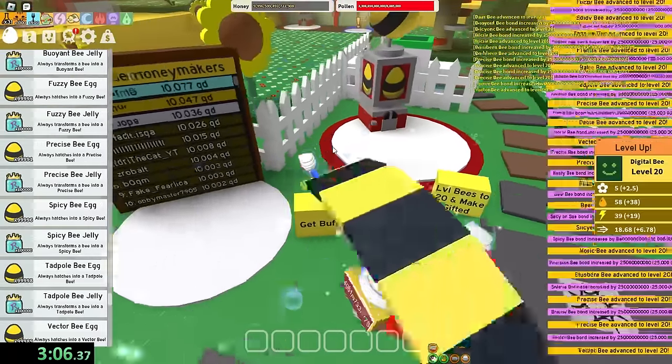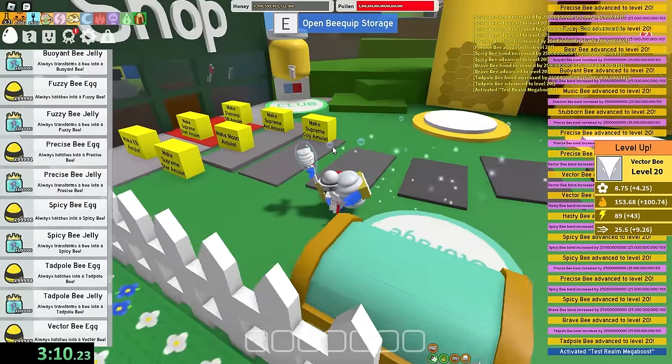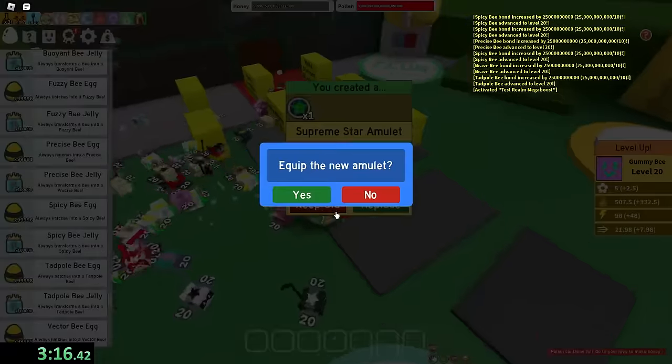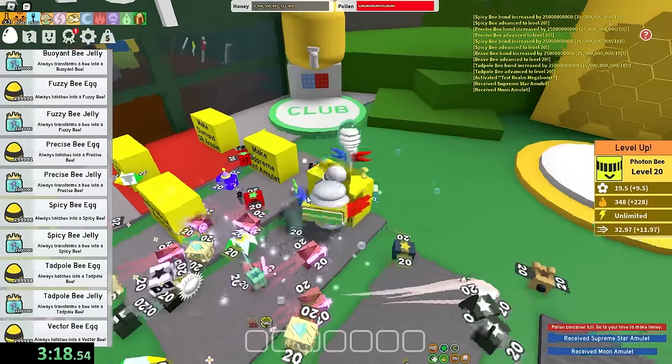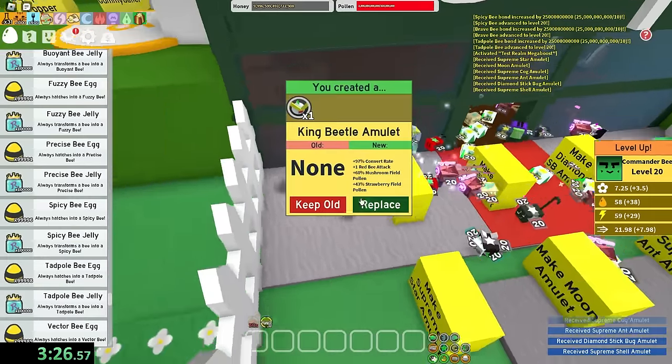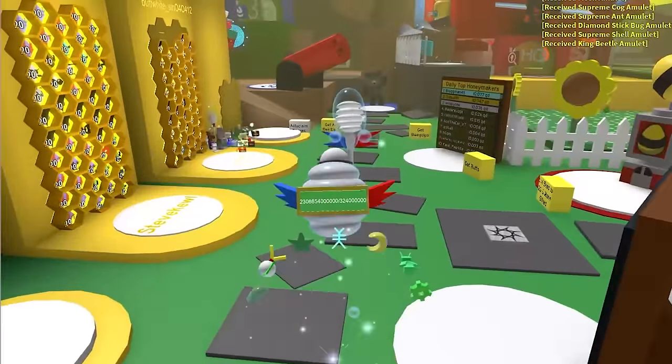Let's make the hive level 20 and Gifted, get the Testeroll Mega Boost, and it's time to get some Amulets. I want Sarsaw — Scorching Sarsaw, perfect. Moon Amulet, Cog Amulet — I don't really have time to look at any of this, I'm just gonna keep the first Amulet I get. And now it's time to get the best gear in the game. This is actually so stressful.